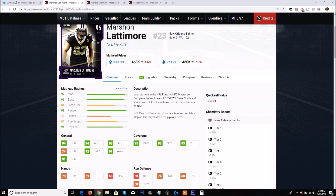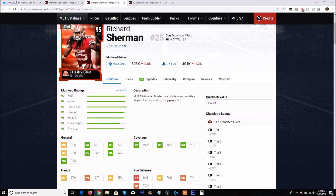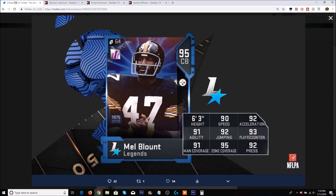Lattimore's block shed is 53, and Mel Blunt will probably be in the 60s or higher. 100% I'm taking Marshawn Lattimore over Mel Blunt. A funny comparison is Richard Sherman — Sherman's only going for 390,000 coins on Xbox. He has 89 speed, so he is slower than Mel Blunt, but the same height at 6'3". His coverage stats: 95 zone, 92 man — same zone, plus one man. And his agility is 95 with 94 press, which is way better.